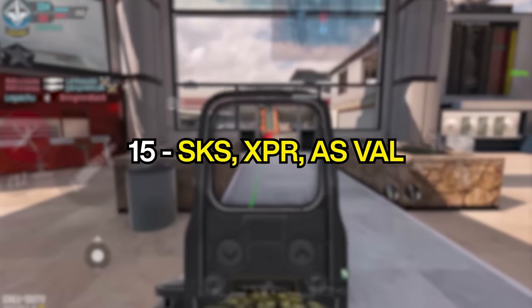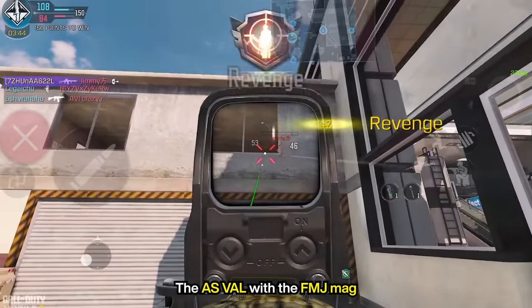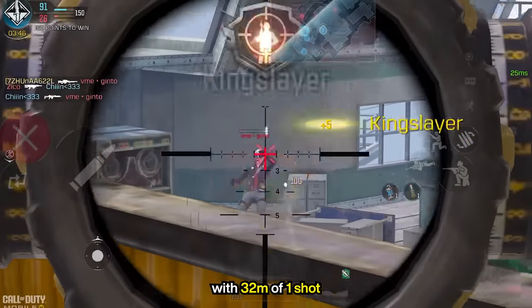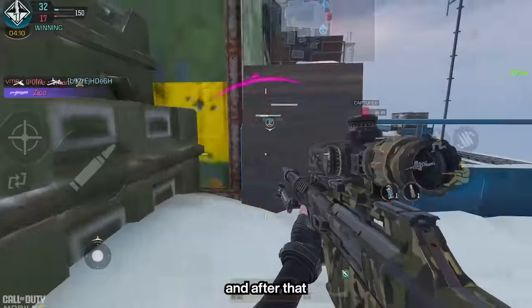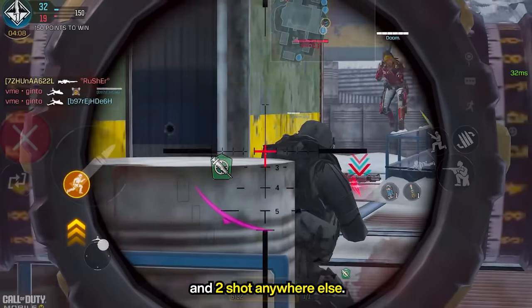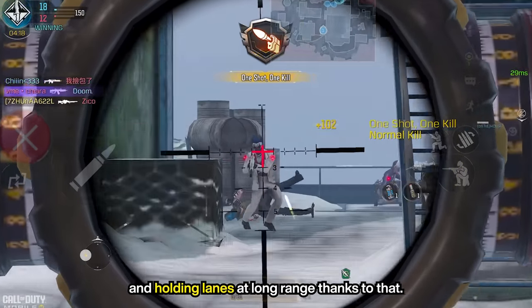As always, at the last spot, we have the SKS, the XPR, and the new kid on the block, the AS Valve with the FMJ mag. The XPR is a semi-auto sniper with 32 meters of one-shot in the chest, arms, or head, and after that, it can still one-shot in the chest and head, and two-shot anywhere else. It is good for both aggressive sniping and holding lanes at long range, thanks to that.